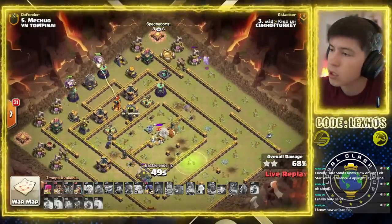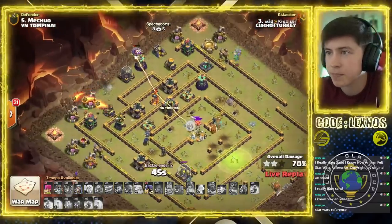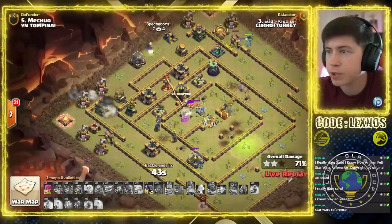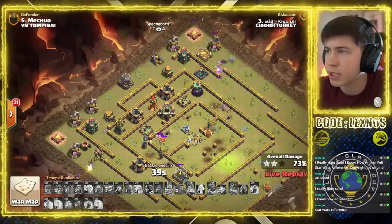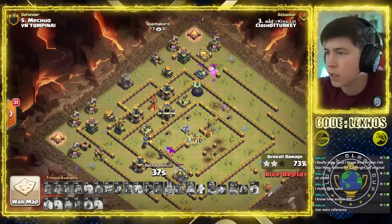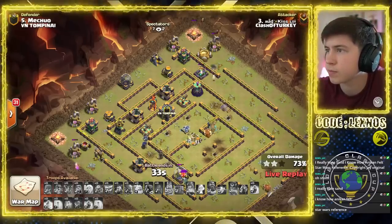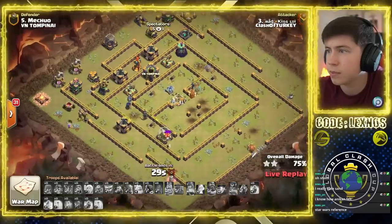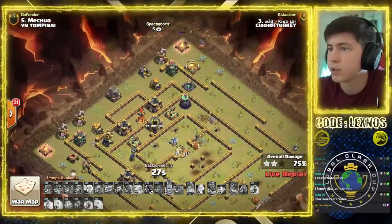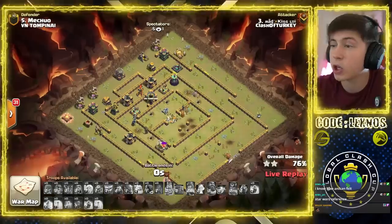Can we get at least one more building? Wizard on the left side to grab a couple percentage points. Baby Dragon on the top gets a little bit more as well. Maybe like a 76%. Down goes the Wizard. 76% and the last Archer dies. Nice try.